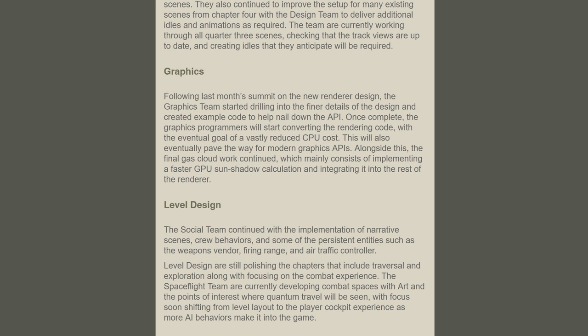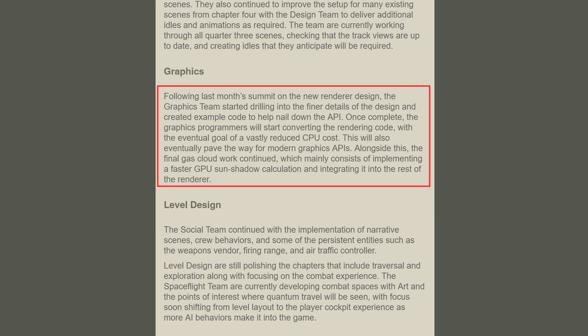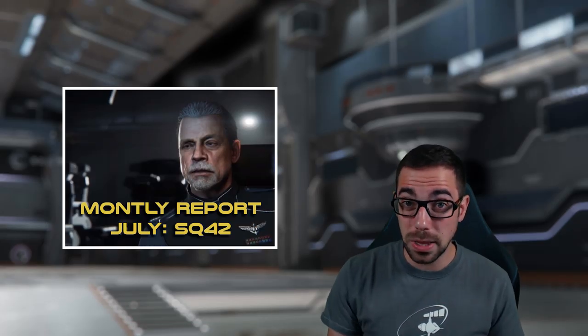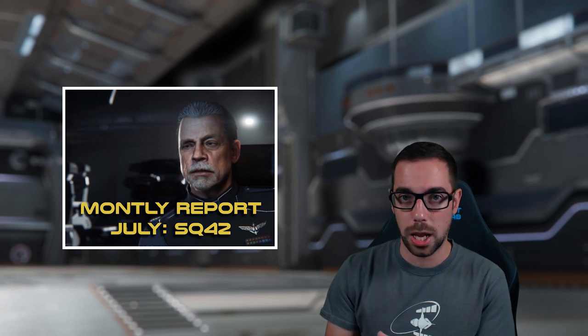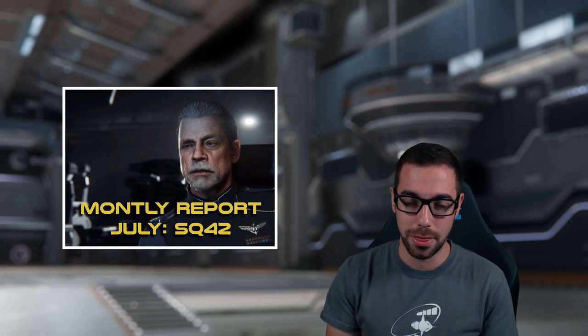The graphics section is something I don't fully understand, so I discussed it with a friend of mine, Hurricane, who gave me some understanding. Basically, CIG is working on a low-level API to likely take advantage of as many CPU cores as possible. The big takeaway is that it should help with Vulkan implementation. We also really don't know what our machines can do in Star Citizen yet, specifically because server-side OCS isn't implemented — so the server is a bottleneck, and the lack of this API is also a bottleneck. Let me know in the comments if you have more to add.